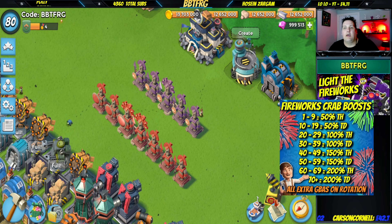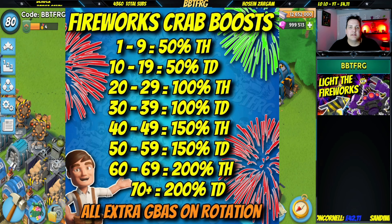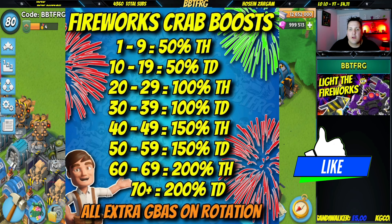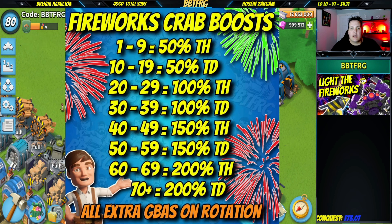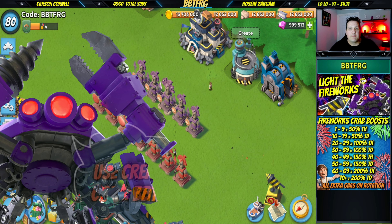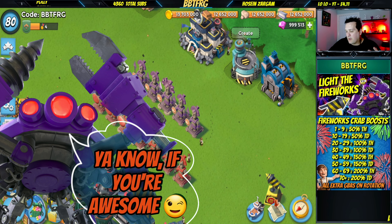You can see the boosts underneath the thumbnail there. Stages one to nine give 50 troop health, stages 10 to 19 give 50 troop damage, then it's 100 troop health, 100 troop damage, 150 troop health, 150 troop damage, 200 troop health, and then 200 troop damage from stage 70 onwards. At that point, if you're pushing you could drop some troop damage statues and add more troop health, because that 200 troop damage boost from every stage is already huge — you get more value out of troop health statues at that point.